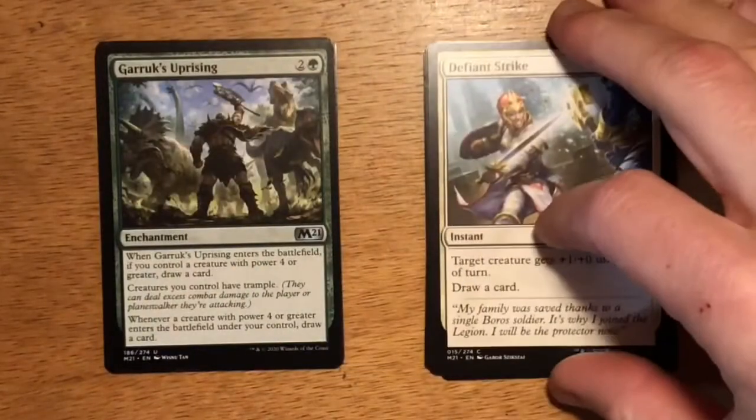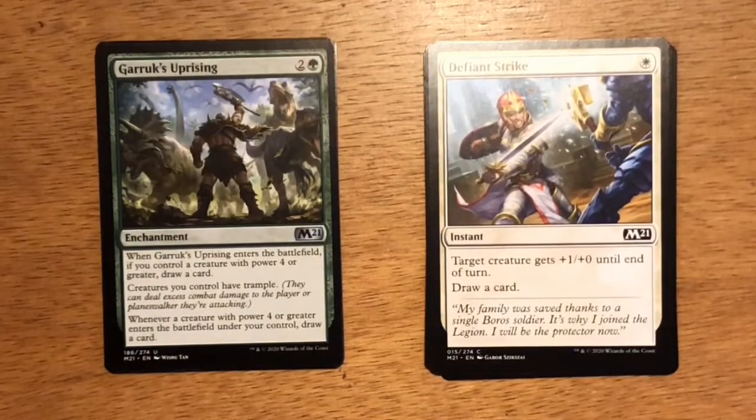Our first uncommon that I already spoiled is Garruk's Uprising. Three mana, two and a green enchantment. When Garruk's Uprising enters the battlefield, if you control a creature with power four or greater, draw a card. Creatures you control have trample. Whenever a creature with power four or greater enters the battlefield under your control, draw a card. A lot of text on this enchantment, but it's a great uncommon. If you play it and you've already got a creature with power four or greater, you draw a card, then every creature you play with power four or greater thereafter, you draw a card. Giving all your creatures trample is awesome. Most green strategies, you're going to have creatures with power four or greater.